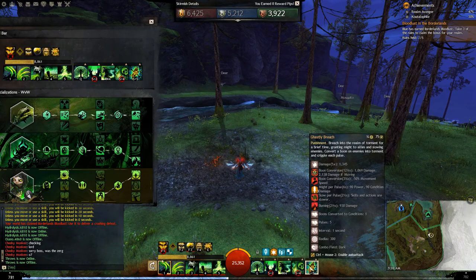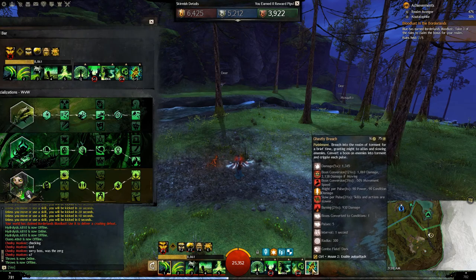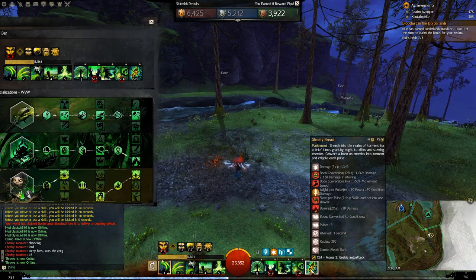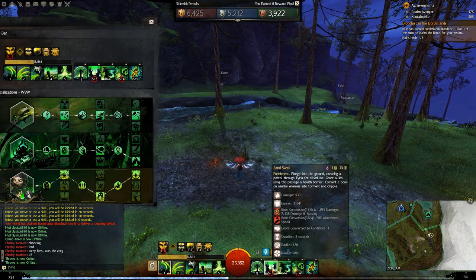Ghastly Breach is an amazing elite. Every second, anybody inside it gives your team three stacks of might and any enemy inside gets slow, burning, and a boon converted to Torment and Cripple. If you can get this inside a bubble, anyone in that bubble is slowed and crippled, making it harder to get out and harder to cast survival skills. Combined with portal, this is really nasty — you can portal into their backline, drop Ghastly Breach to slow their boon generation and healing, deal a ton of damage, and then if it gets too hot, click your portal again to pop back into your own Zerg.